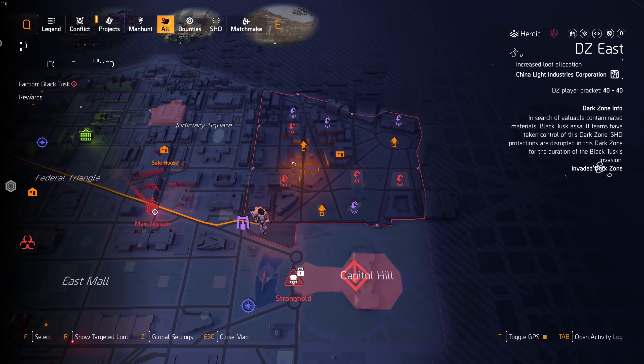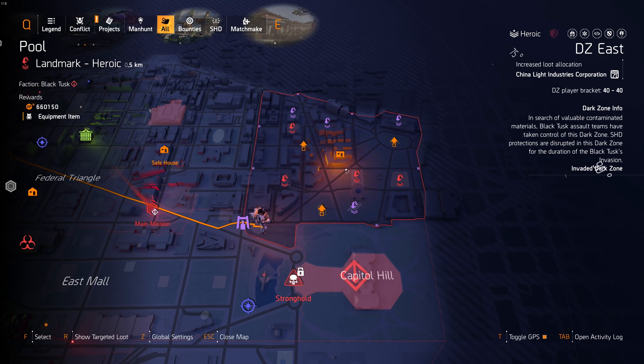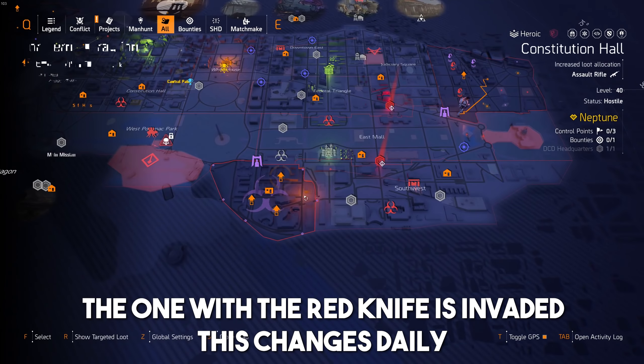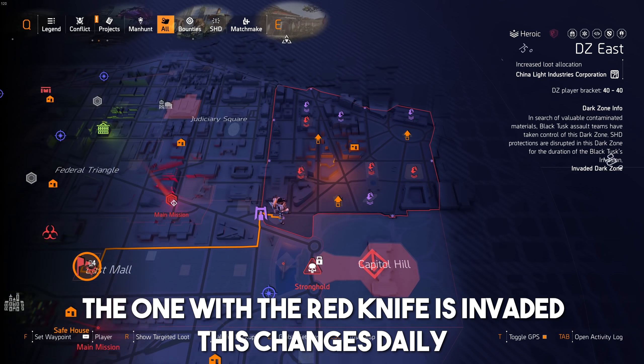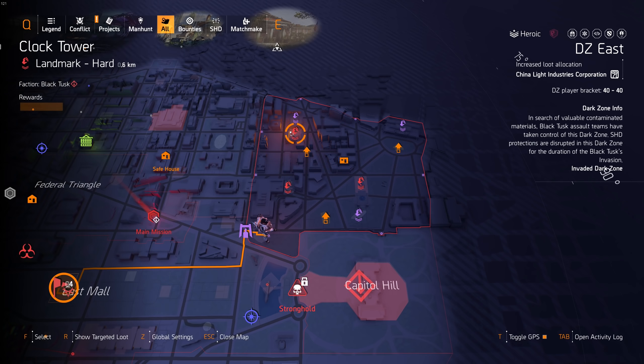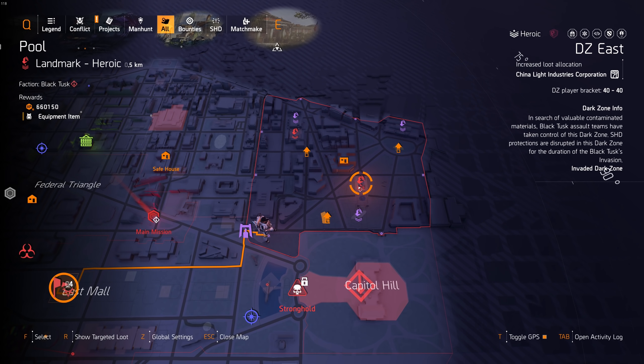Dark Zone is scaled for two players and the NPC difficulty in here is actually super low compared to other parts of the game. The heroic landmark gives you 660,000 experience, which is basically one full SHD rank. When you play in Dark Zone you want to make sure you're in the invaded one because it gives more experience — the other two give less. Go for all the heroic landmarks first since they give the most experience; if there are none, do challenging for 495,000, and if not that, go for hard.